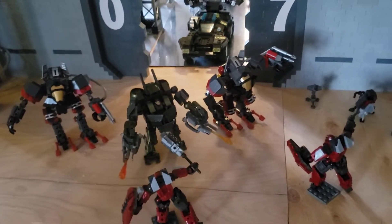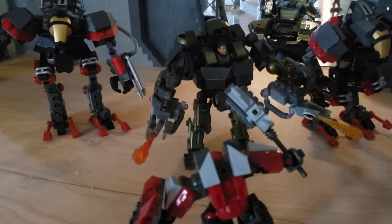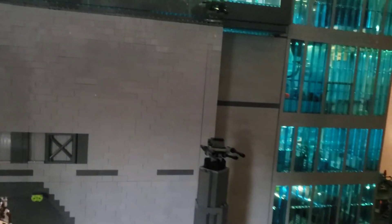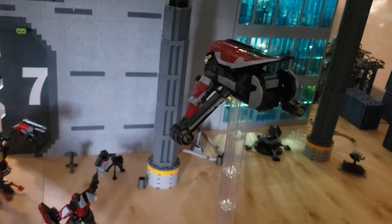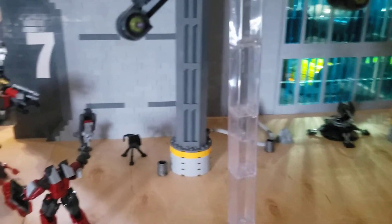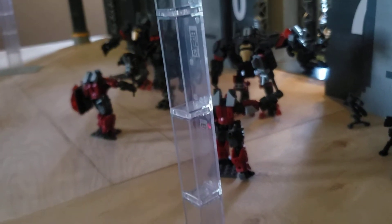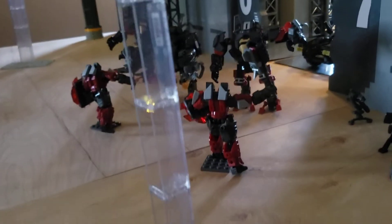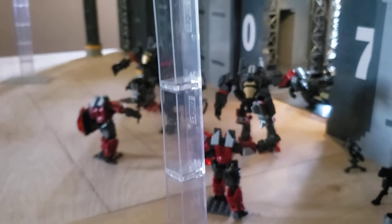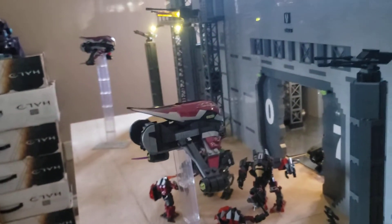Down here I have two Exo Breacher suits attacking three Cyclopses including Kinsano, and another Banshee that's flying in as well. What I have holding up the Banshees are the pillars that I got when I picked up those clear base plates — they came with pillars — so I just doubled up the pillars to hold up the Banshee. Especially with them being clear, it helps give the illusion that they're flying.